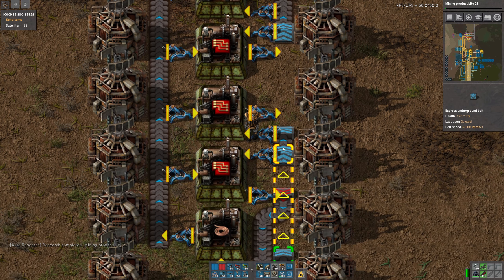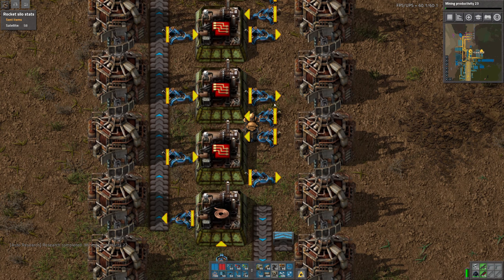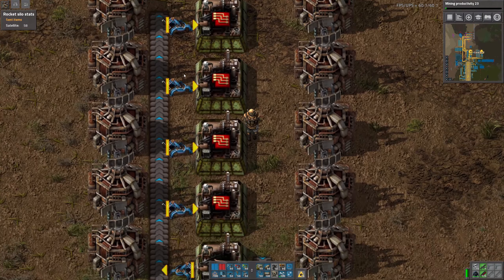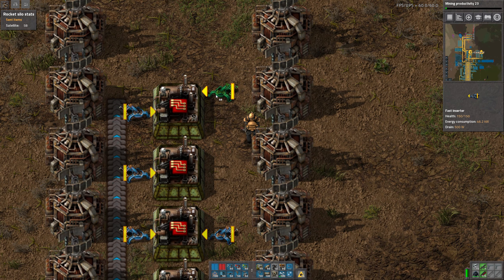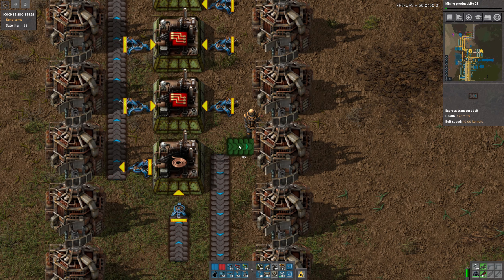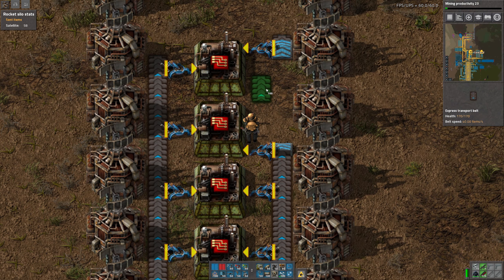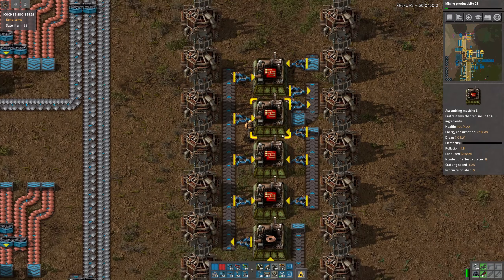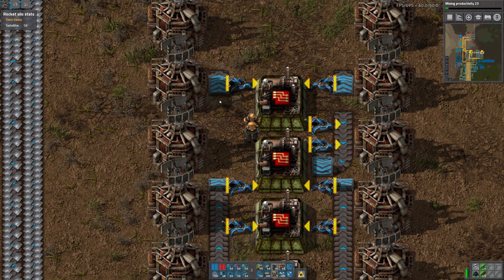Mining Productivity 22 — that went fairly fast. Let's step back here for a second. We have both sides to use basically, so we can maybe get something in here. If we get these two as far away as we can, and then we do that... yeah we can actually just do something like this, you know. No belt weaving even required — isn't that nice.